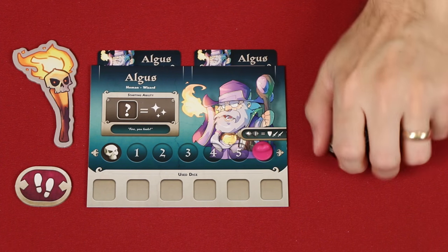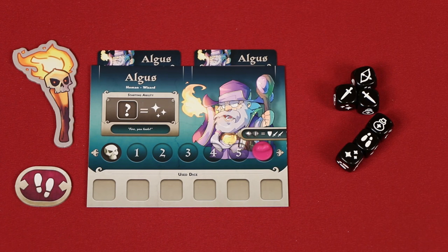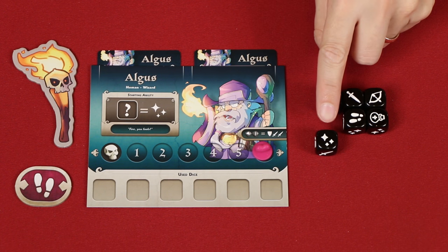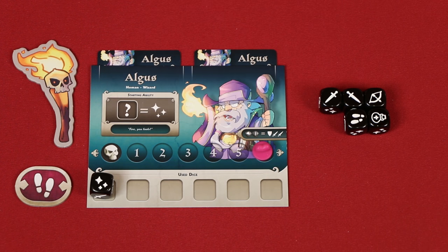During the hero phase, you'll take the six black action dice and roll them. You may then re-roll any number of them, accepting that as the final result. Now you'll perform actions, and these will mostly be paid for using the dice that you rolled. Actions can be performed in any order, as many times as you wish, as long as you can pay for them. One option is to use magic, by spending a die with this magic symbol. Spent dice are placed into the used area of your hero card, meaning they won't be used again this turn. Spending a magic symbol allows you to change any one of your other unused dice to a side of your choosing.